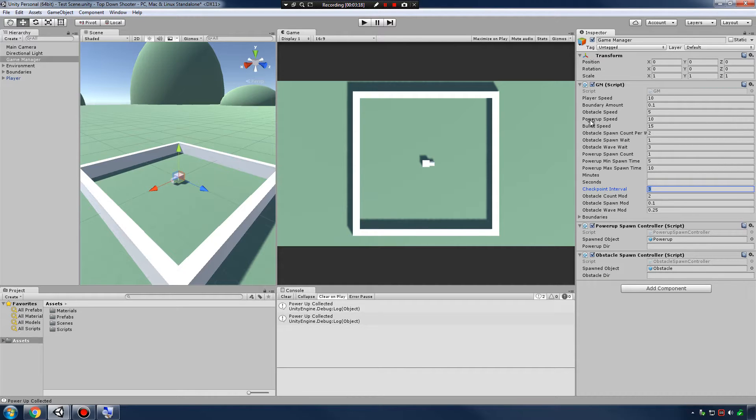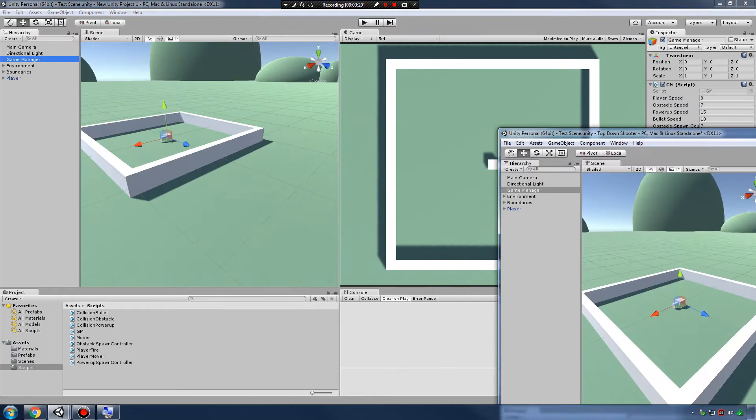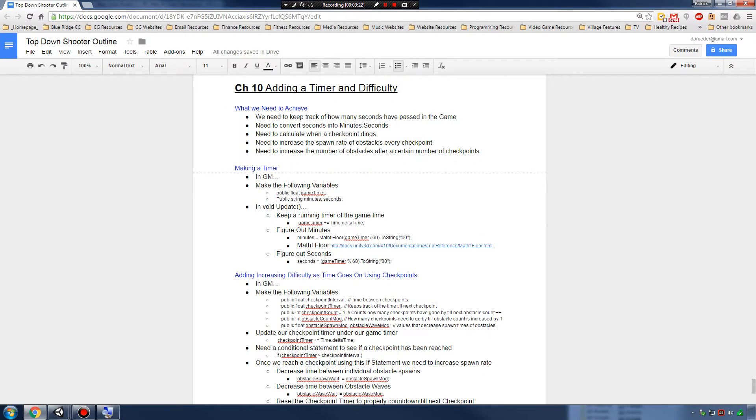So let's go ahead and see how we can actually achieve all that. First, we need to keep track of how many seconds have passed in the game, and Time.deltaTime allows us to do that quite easily — that's a nice little function Unity has built in for us. Second, we need to be able to convert those seconds into minutes and seconds, something you might be more familiar with when you look at a stopwatch or a regular clock. That'll purely be for UI purposes so the player knows how much time has passed.